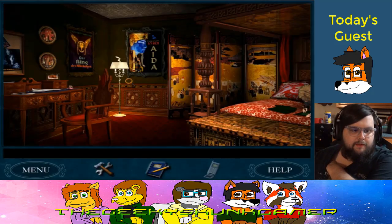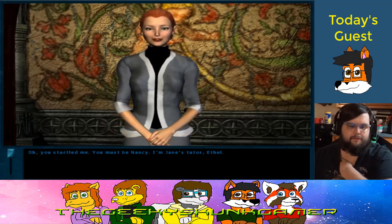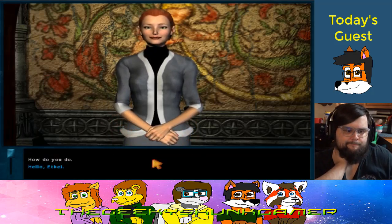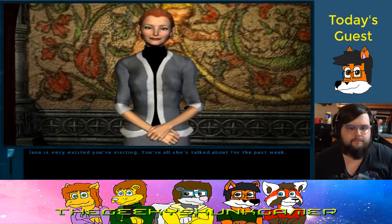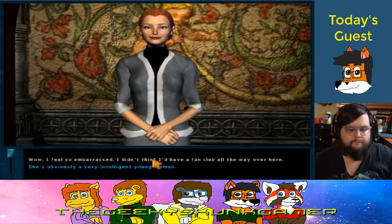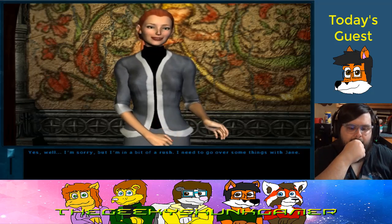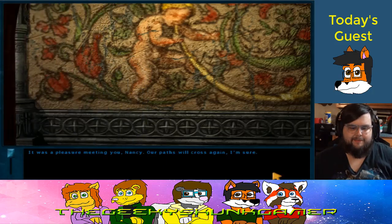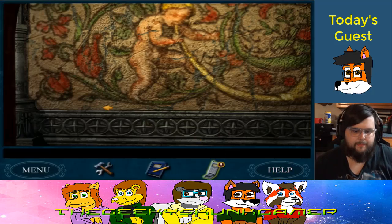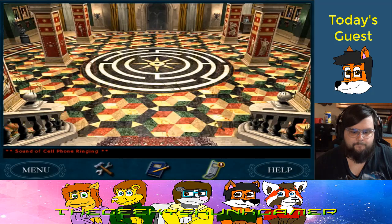Leaving Jane's room — that is a cool door. 'You startled me. You must be Nancy. I'm Jane's tutor, Ethel. Jane is very excited you're visiting — you're all she's talked about for the past week.' That's creepy the way she sidesteps around us. There goes the cell phone.